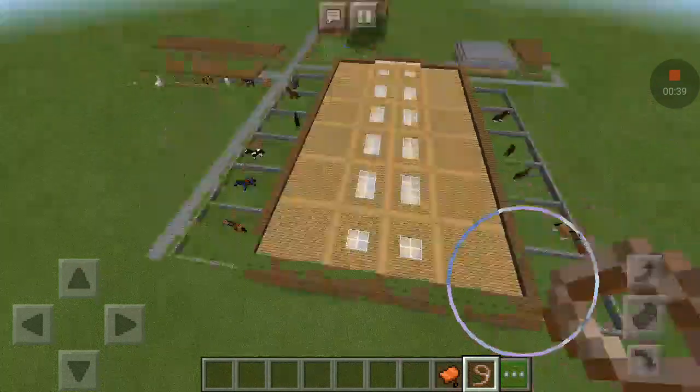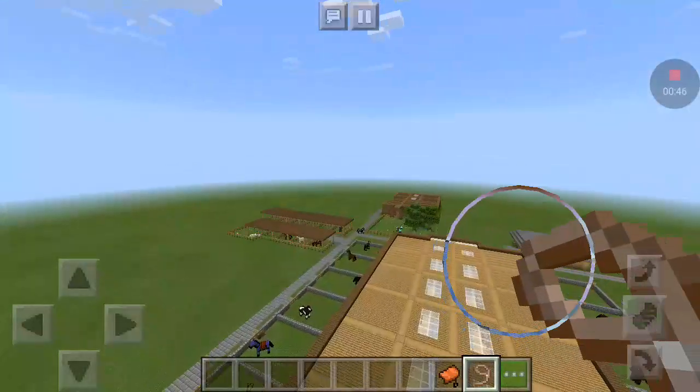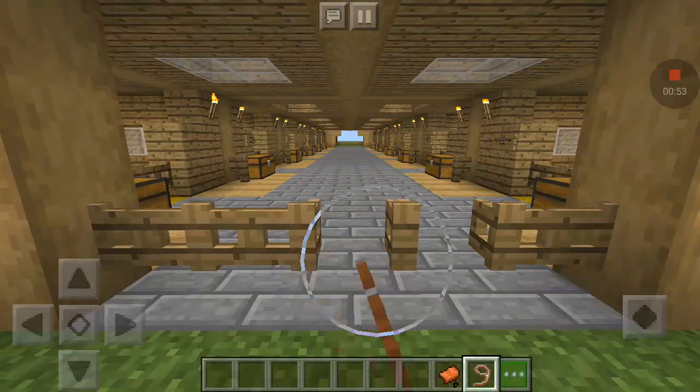There's the main barn here, outdoor stalls over there, a second barn, and a breeding area over there. So let's get started on the barn tour.